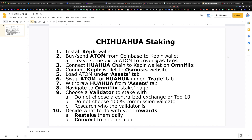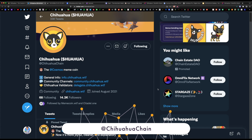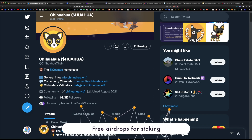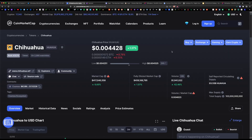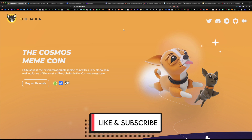We covered a lot today — how to buy the Chihuahua token and how to stake it. I recommend staying up with their Twitter page to get all the latest info on their product roadmap. Chihuahua has also announced they are distributing free airdrops for Chihuahua stakers, which is another incentive to continue staking. I'm super bullish on this coin — they're the official meme token for Cosmos, so as long as Cosmos continues growing, so will Chihuahua. Let me know what you think in the comments, and don't forget to like and subscribe!